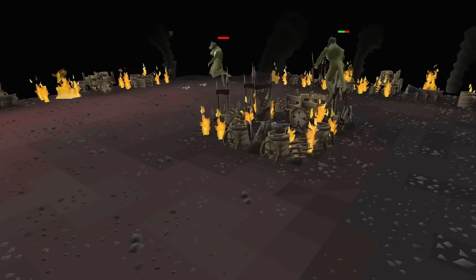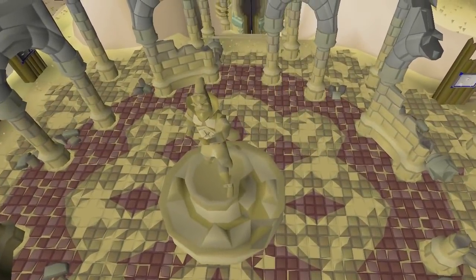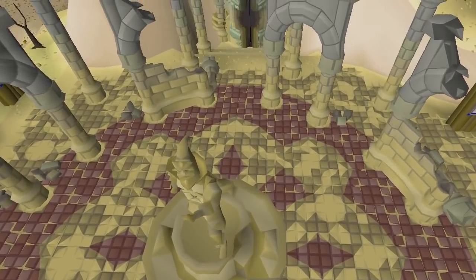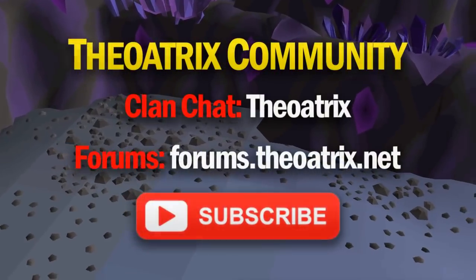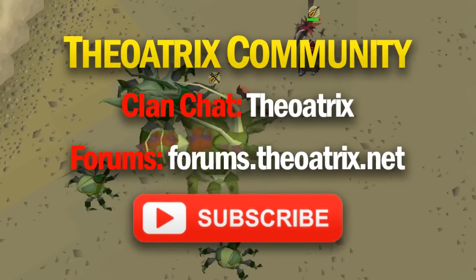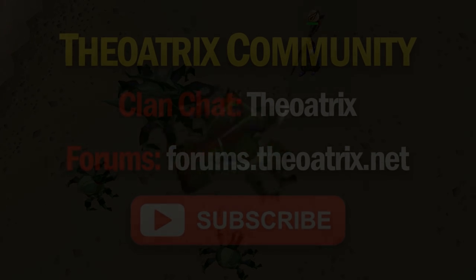On a lizardman task you can kill lizardman shamans — it's highly recommended to kill these on a task for that chance of getting the dragon warhammer. You can also kill the lizardmen in raids on a lizardman slayer task and that will count and give you XP. Anyway guys, I hope you learned something interesting about slayer tasks today. If you learned something, be sure to leave a like on this video, and if you're new to my channel make sure to subscribe to stay up to date with more content. Thanks for watching and I'll see you next time.